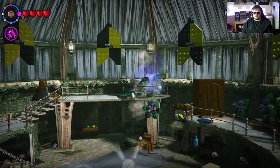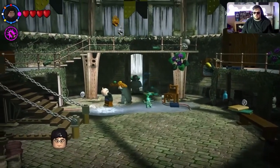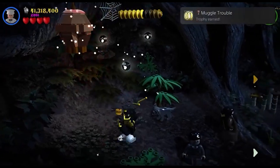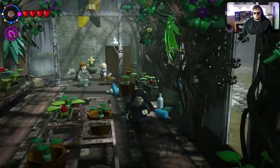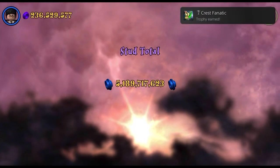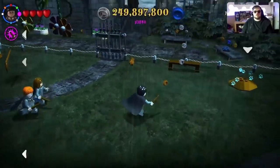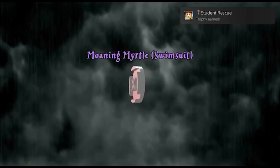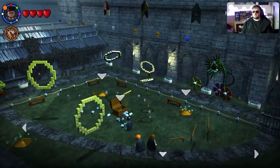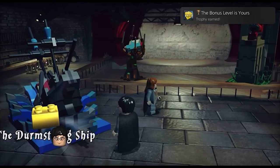Now that we have all the characters we need and all detectors on, it's time to go back through the story missions to collect all crests, find any remaining students in peril, find all purchasable characters, and earn all remaining true wizards. That gave us the following trophies: Muggle Trouble for defeating 10 enemies with a Muggle character; Crest Collector for collecting all crests in year one; Crest Fanatic for collecting all crests in year two; Ultra Collector for collecting all crests in year three; Student Rescue for rescuing all students in peril; The Ultimate Collector for all crests in year four; Stud Magnet for getting True Wizard in every level; and The Bonus Level Is Yours for collecting all gold bricks.